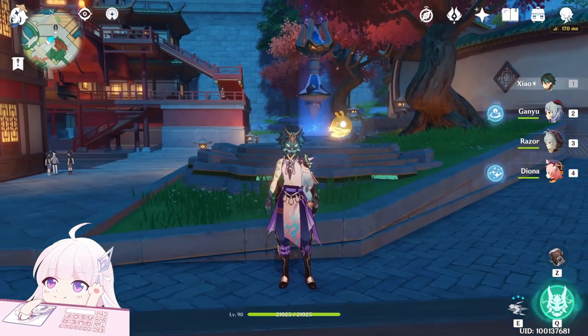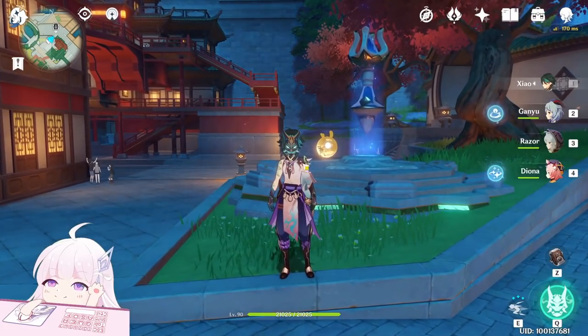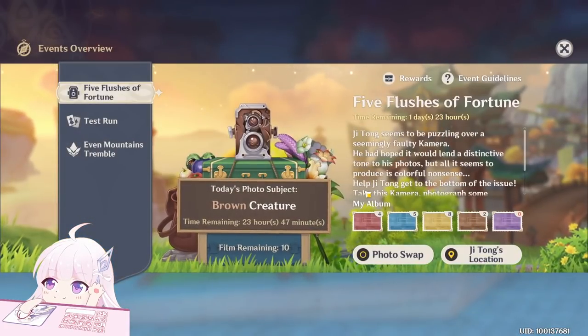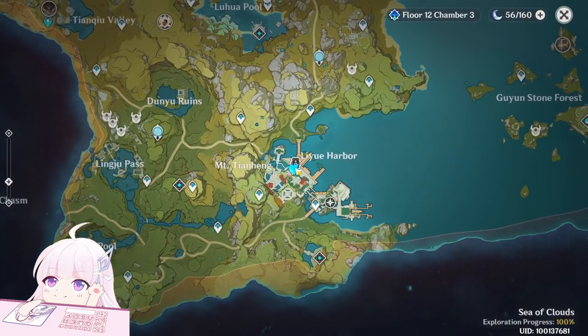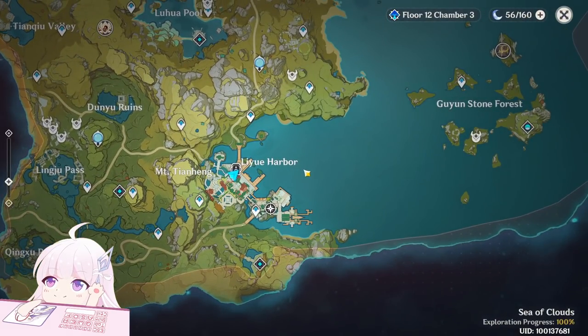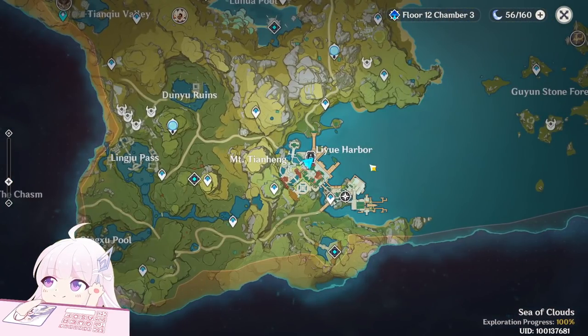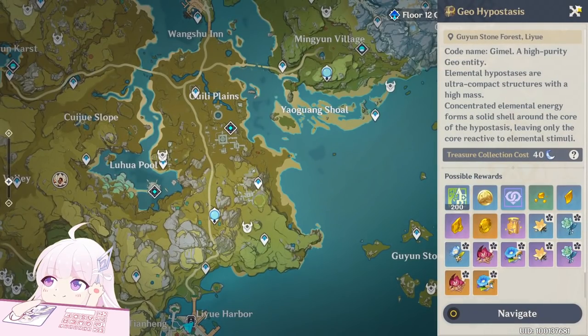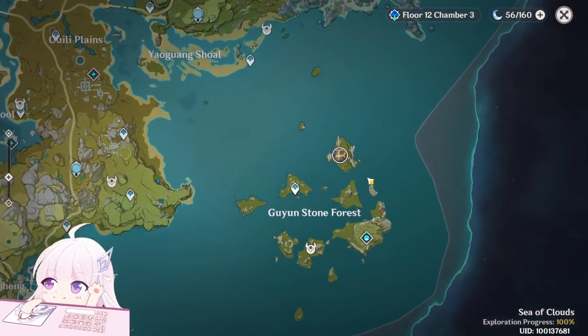Hello guys and welcome back to my channel. In this video I will show you the 6th day of the event 5 Flushes of Fortune. Today's subject is brown creatures. To find brown creatures I immediately think about Geo Slimes, normal Healatures, Ruin Hunters and Ruin Guards, or Geo Hypostasis — those type of creatures.